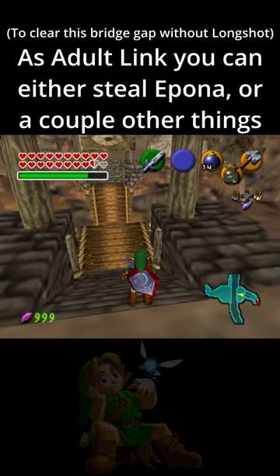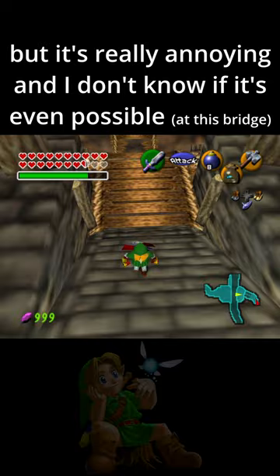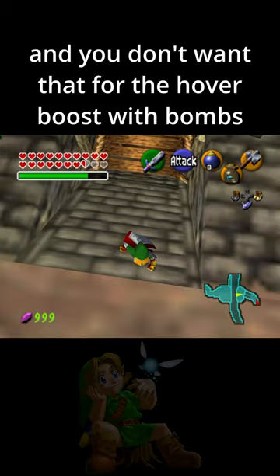As adult Link, you can either steal a Pona or do a couple different things. My favorite way to get across is with the hover boost, and you can do the hover boost with bombs, but it's really annoying. I don't know if it's even possible to do it with bombs, because when you jump off this thing you do the diving animation, and you don't want that for the hover boost with bombs.